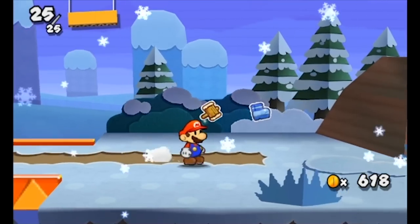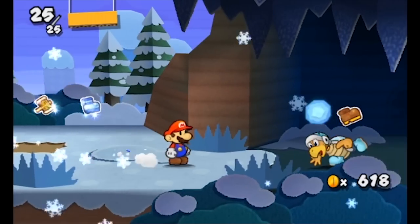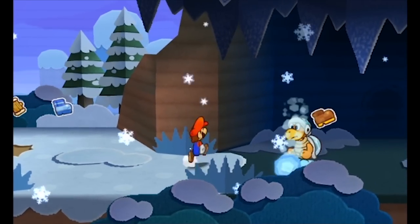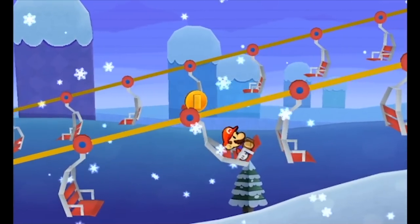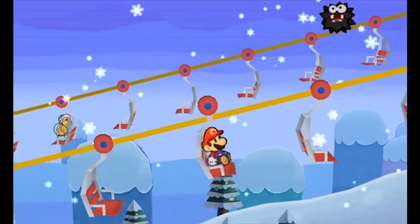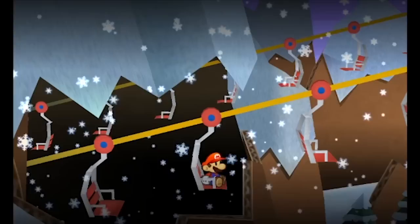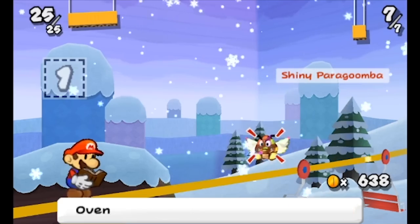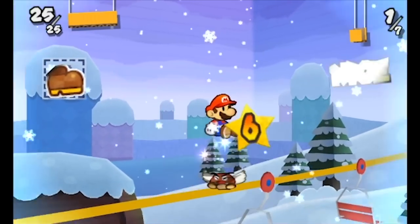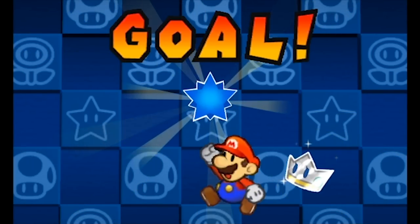4-5 is probably one of the easiest levels in the game. At the very start, do the same thing we did to the last Icebro — stutter step in his face and kill him. After that, the actual level is a trolley level, which is not exactly hard, it just takes some time to learn. The level goes on for a long while, and the only real danger is Icebros throwing ice balls at you, since all other enemies in the level you come in contact with actually do a battle with you. This level takes a few tries, but it's totally manageable without getting hit.